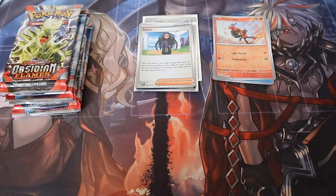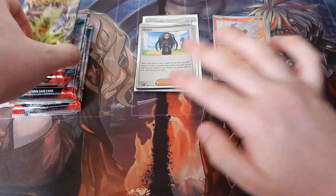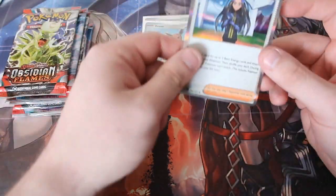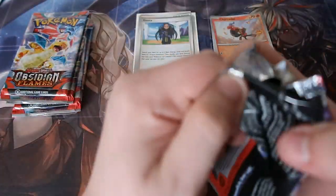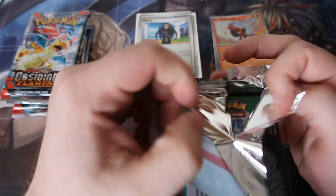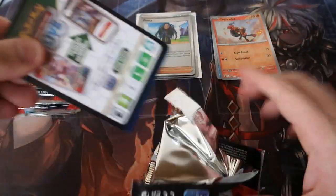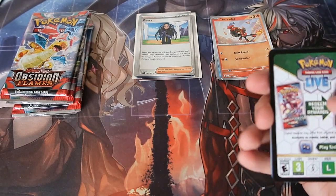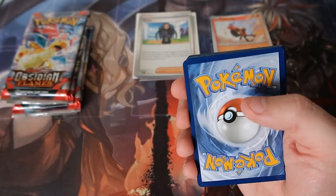This is normal plastic so it goes into normal trash. We're not sleeving up the normal holographics because I've opened quite a bit of Obsidian Flames and I'll probably already have those. The only ones we're going to sleeve up are the proper holos — like EXs, GXs, you get the gist of it.